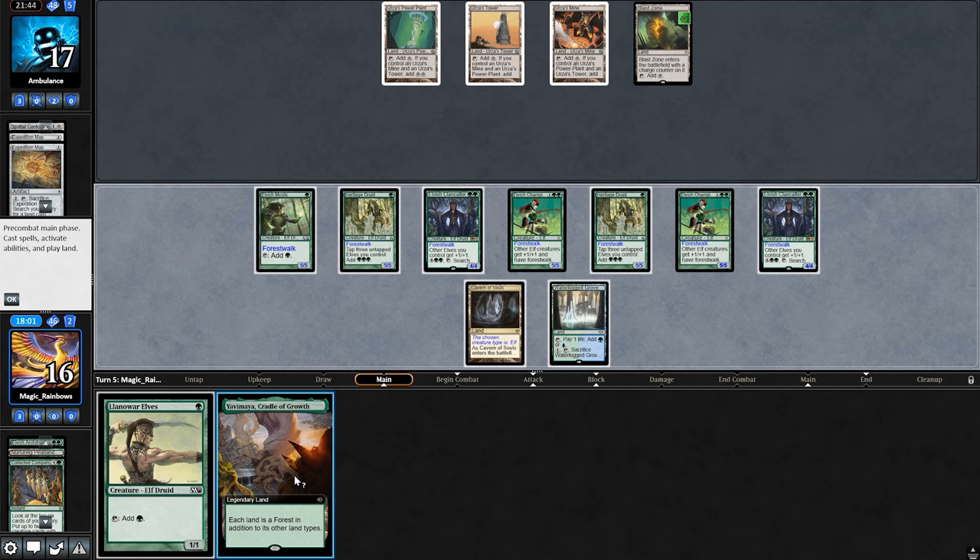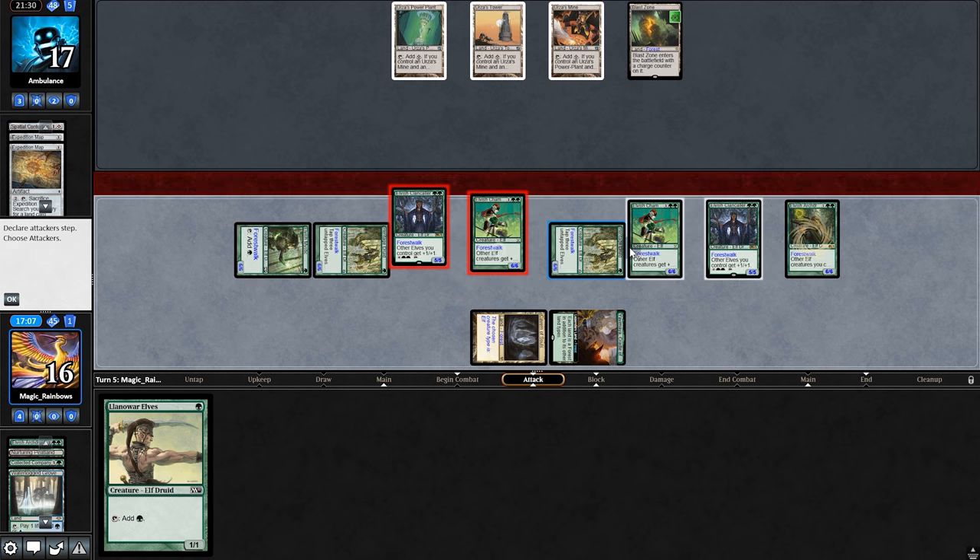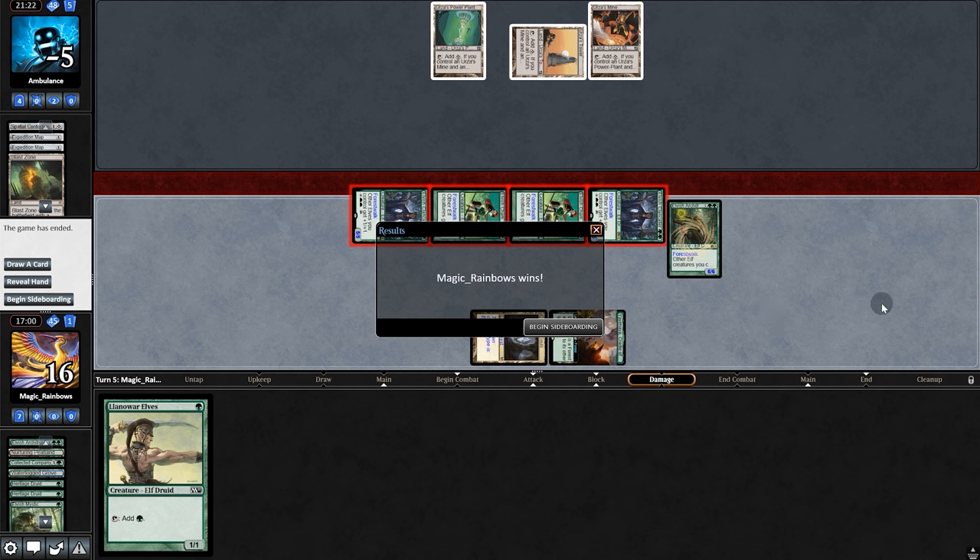Collected Company grabbing two lords — Cradle cool, draw a card, pull an Archdreader. They're probably going to fire the Blast Zone here. So make three mana, Archdreader — and does our opponent have an answer to this? Nope. So we're going to game three.